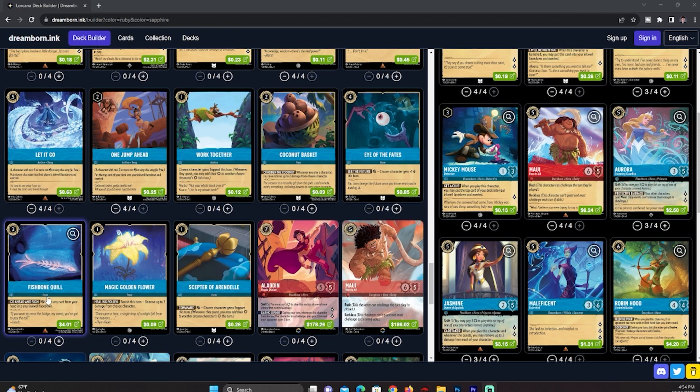Fishbone works better in a Steel ramp deck like Belle ramp, because Steel has A Whole New World which lets you draw a whole new hand. So Fishbone is not great for this deck. You could also add Eyes of Fate to win games faster, since many of your characters quest for almost two lore per turn. Turning Maleficent into a four-lore quester is a steep threat your opponent must deal with, and with Jasmine constantly healing, your opponent has to knock her out quickly or you'll just heal two more.